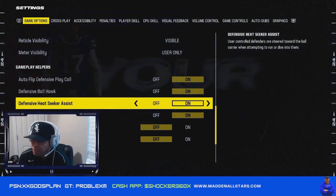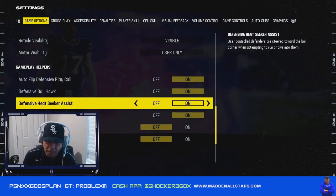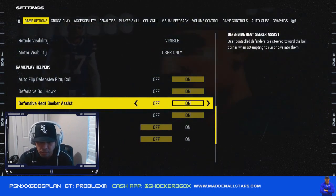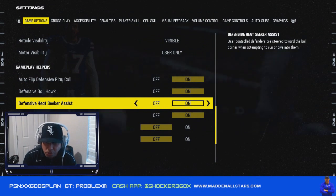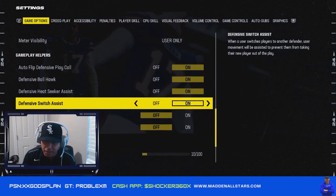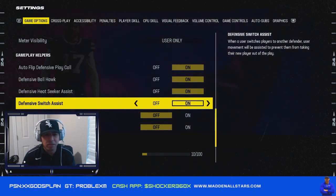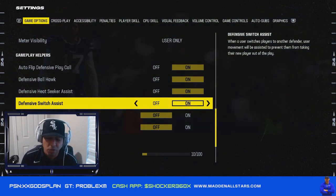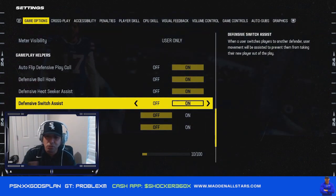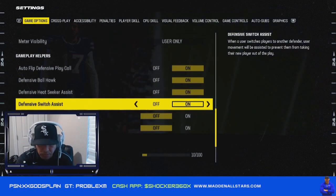Heat Seeker Assist — when on, user-controlled defenders are steered toward the ball carrier when attempting to run or dive into them. This is going to help your guy suck into the running back or wide receiver so that he doesn't just run around you. A lot of people complain about wanting to click on while making a tackle — with this on you don't have to click on the guy. If you have a good angle, the computer is harder to shake off. Play smarter, not harder — Heat Seeker sucks those defenders in to make the tackle.